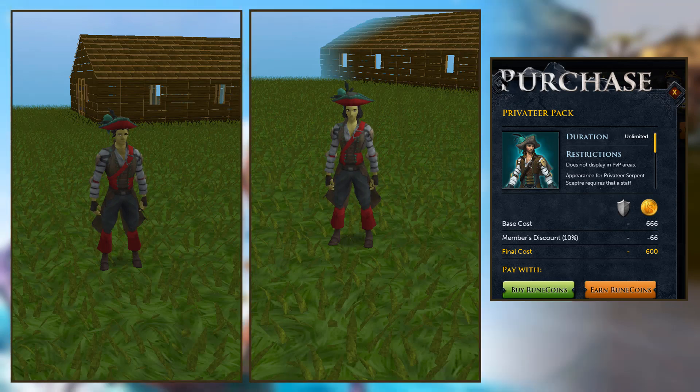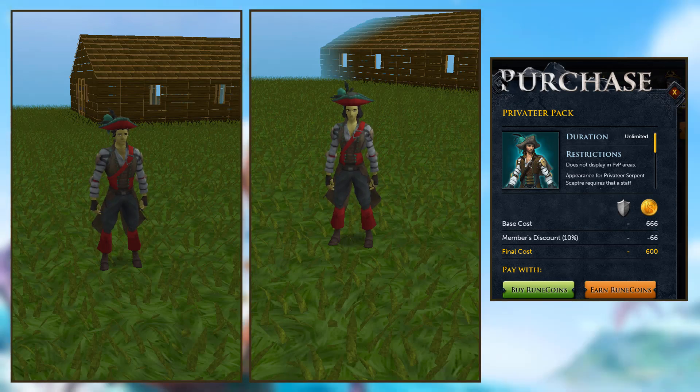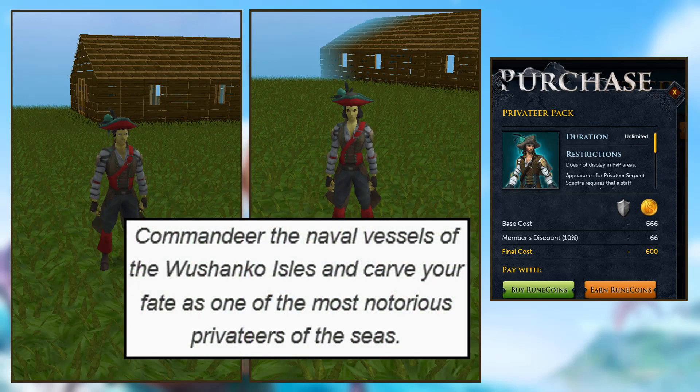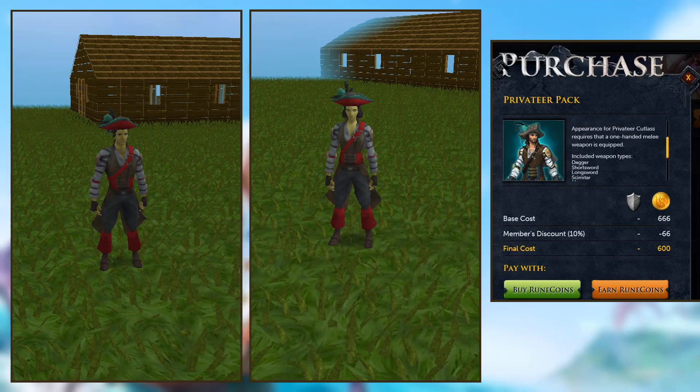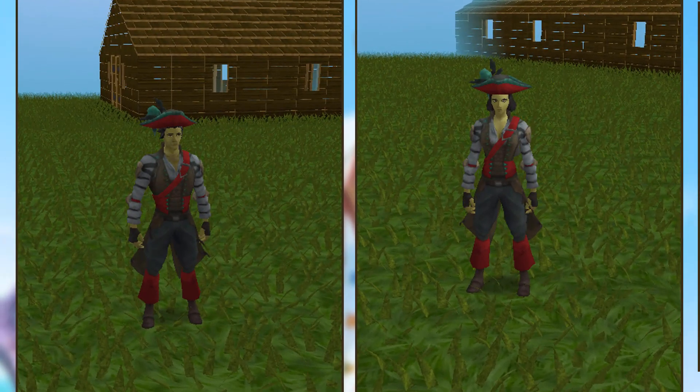I'll be showing you the weapons, the combat stances for the weapons, and the teleport that it comes with. The description of this item is: 'Commander of the naval vessels of the Washanko Isles — carve your fate as one of the most notorious privateers of the seas.' So if you like to roleplay as notorious, this pack comes with a full outfit, a teleport, a weapon, a crossbow, and a sculpture.